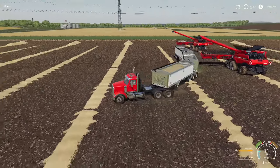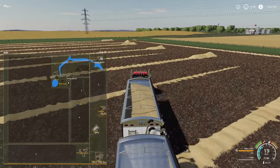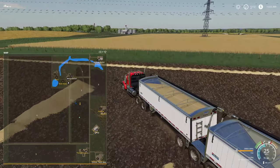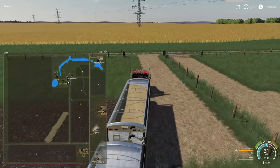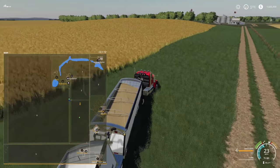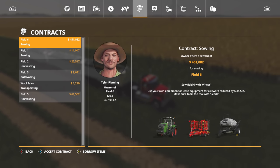The whole idea behind this series is we're allowed to own one field at a time — only one. We started with field four; probably should have started with field one. The plan is to save enough money to sell one and buy two, then three, four, five and six. But we are going to go directly from four to six.